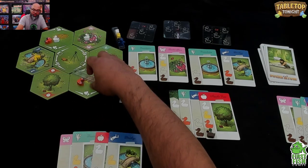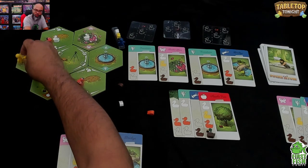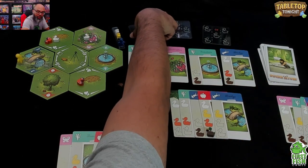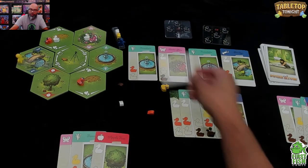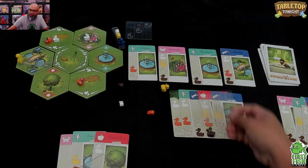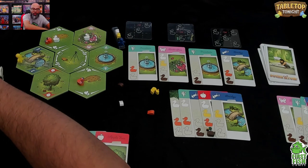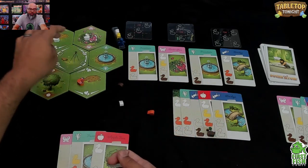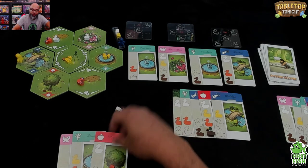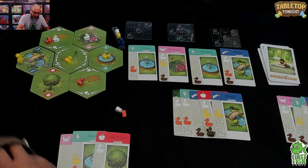My next turn: I want to pick up an orange duck or a yellow one. Let's go get a yellow duck and deliver as well. I move twice, feed the yellow duck, and drop off at the bridge — that's four actions. I've now completed the diagonal formation — one, two, three — worth two points! Now I need to pull off the remaining two formations in the next couple of turns.